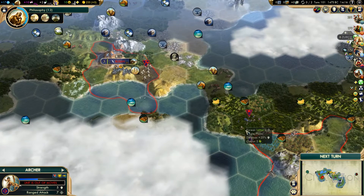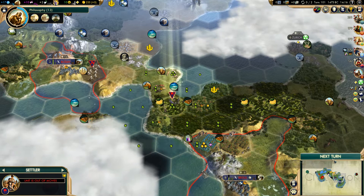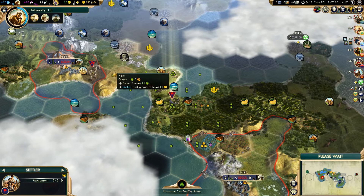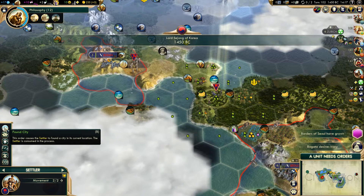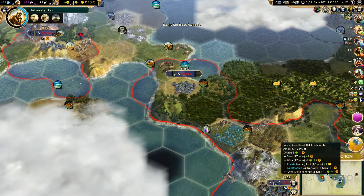We're going to go over here and settle on the bananas. It's a real shame that we are getting rid of a jungle and the bananas, but it will give us a canal city. At least I think we're far enough away - one, two, three, four. I think we can settle there. So if we do that, we have ourselves our third city, and this is going to be a canal city. We can get through there, which is really, really good.